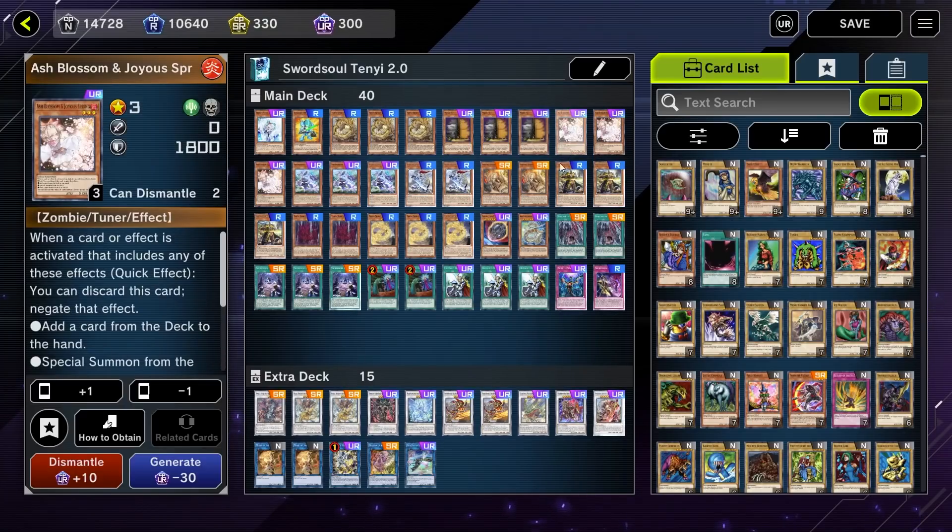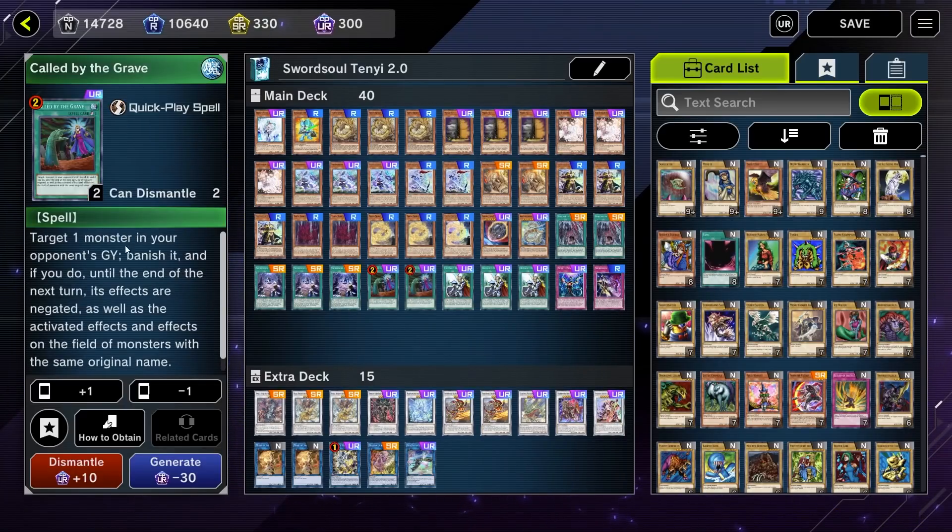We're playing three Maxx C and three Ash Blossom because those are the best hand traps. Obviously, playing two Called by the Grave — pretty much a staple at this point. I think that covers pretty much everything about the deck. As always, if you have any more questions, feel free to leave them in the comments below. I'll also be glad to hear your thoughts on 40 versus over 40 cards for this deck and what you'd consider good inclusions.